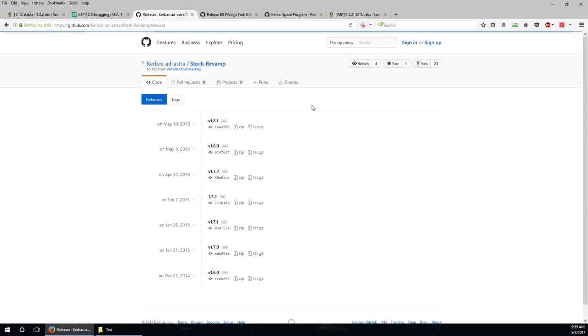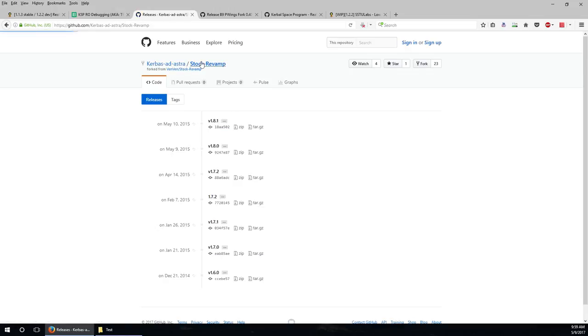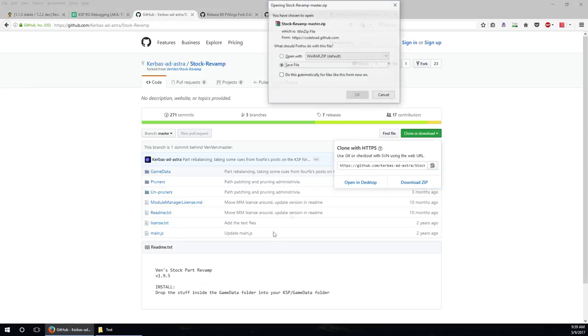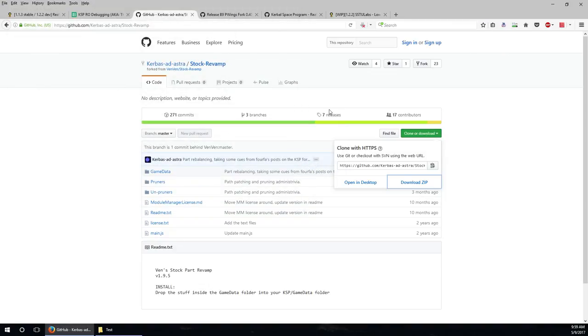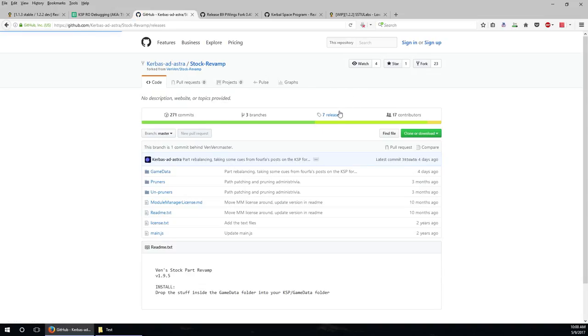The stock revamp releases don't seem recent, but looking at the repository it was updated four days ago. I think I'll download the current version instead of the old release - though it's a work in progress and might have issues. There's also a KSP 1.2 branch marked as stale that was updated three months ago - I'll trust that it's stale and go with the default branch. I certainly don't feel good about using a release from 2015.